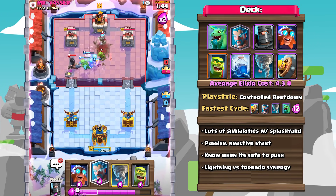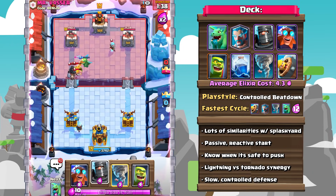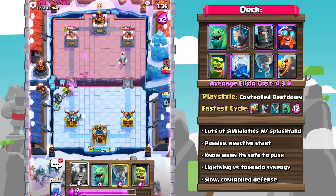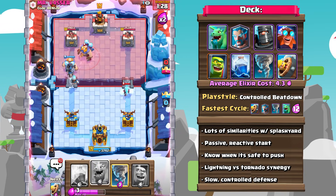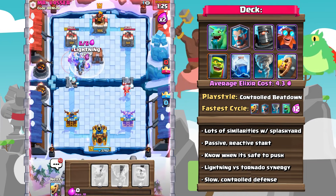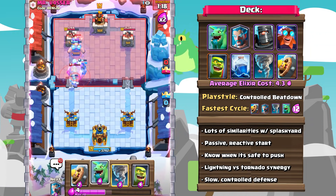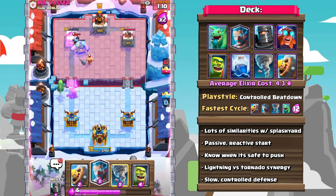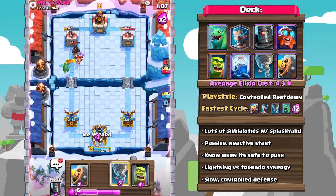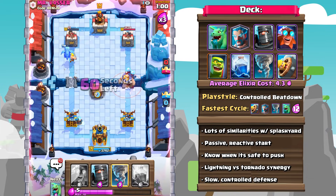On the defensive end, using that Ice Wizard and Baby Dragon to control any defense is going to be the way to go. In addition, Dark Prince can serve as a mini tank, as well as the Goblin Cage, distracting any building-targeting units and spawning an extremely high damage output brawler once that cage actually breaks. All in all, it's a very control-based slow-down deck, so make sure that you're being careful as to how you manage your Elixir and how you spend it on your offensive pushes.